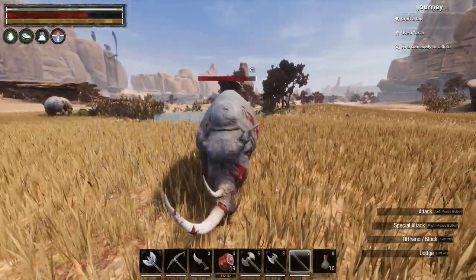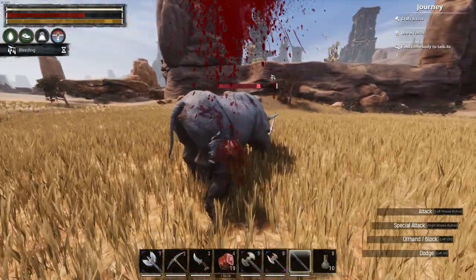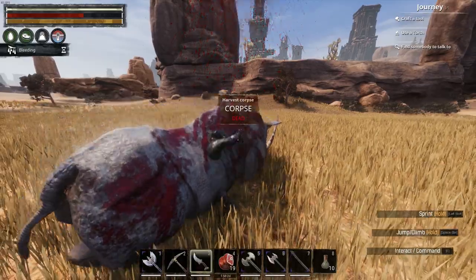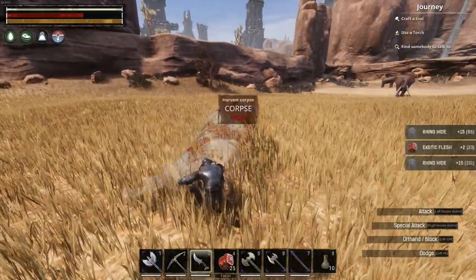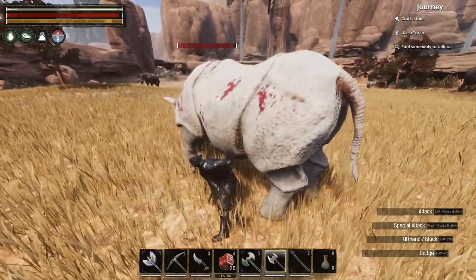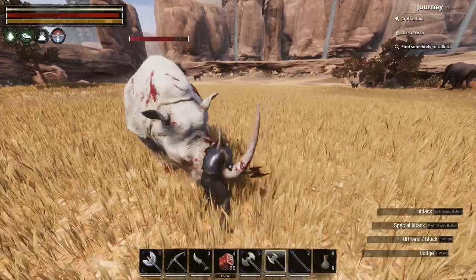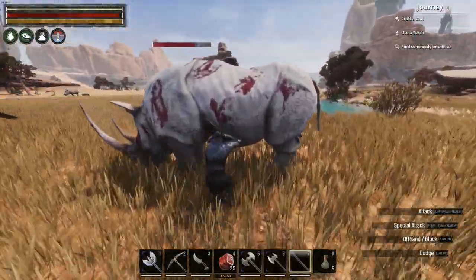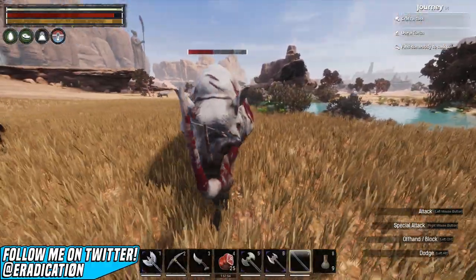Also, just try to avoid their head in general, as you can quite easily get stuck inside them. You can also kill tigers to acquire feline pelt, though I would try to focus on the rhinos instead — the feline pelt is just a bonus. From the rhinos, you'll get thick hide, rhino hide, and exotic meat, so it's also a fairly decent source of food alongside the huge amount of hide you'll receive.